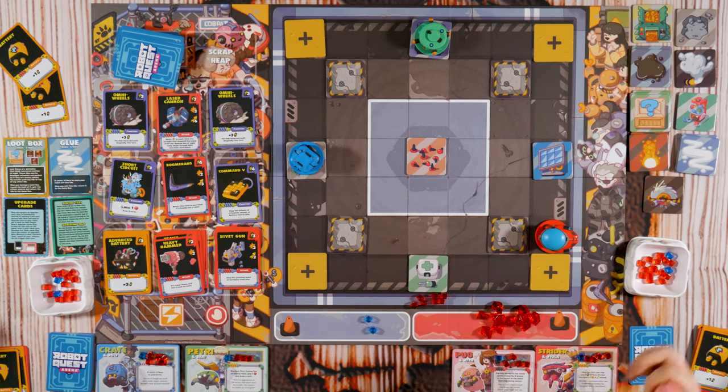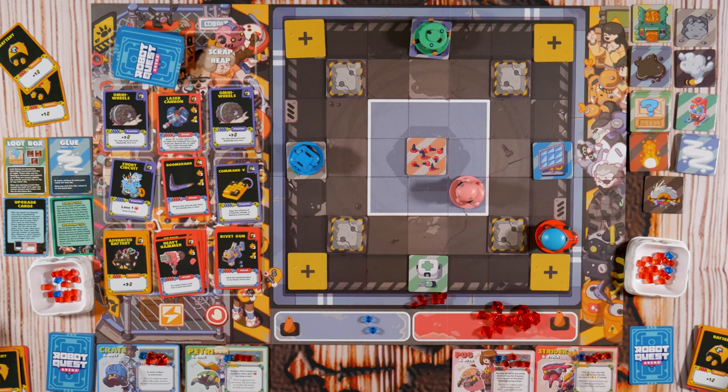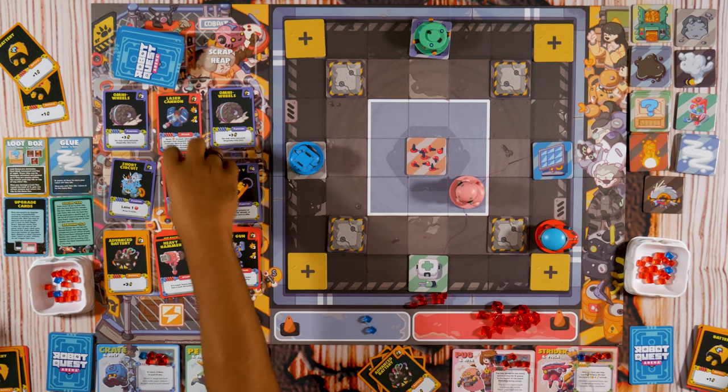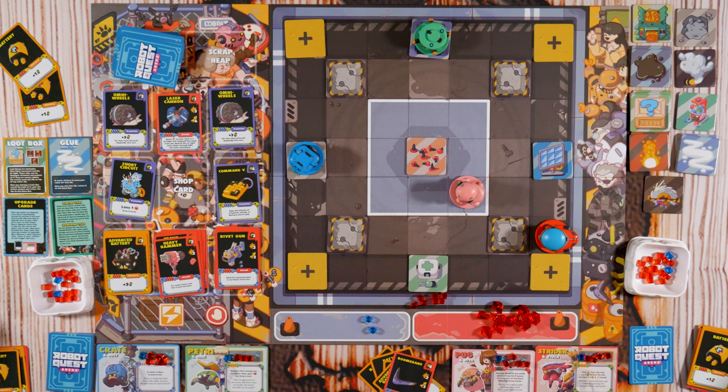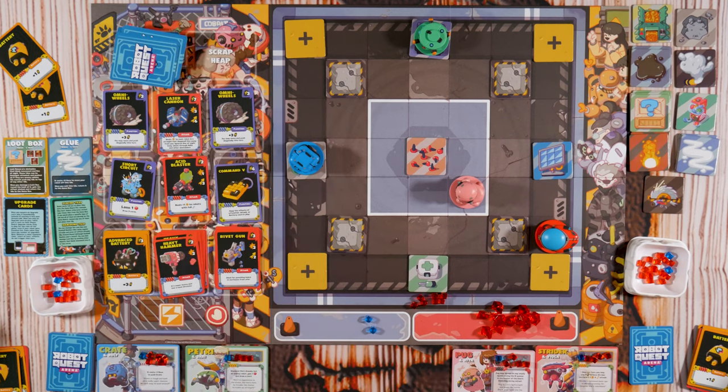I'll spawn here. I have six batteries — I'll get the Boomerang. Can you put another thing out? The Heavy Hammer, the Acid Blaster. I would have gone with the Heavy Hammer. The person who shuffled these did okay but not a great job. I didn't use the Pogo Stick too much. She will not move.